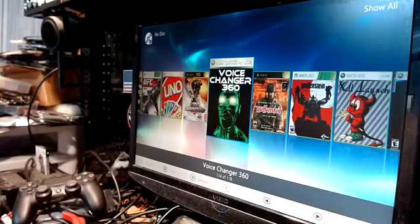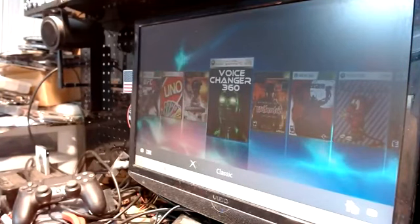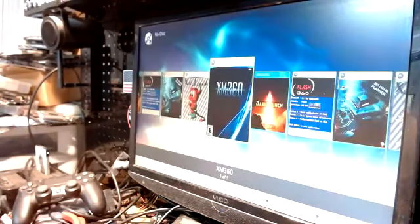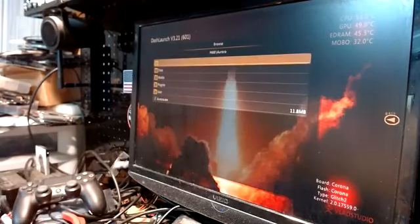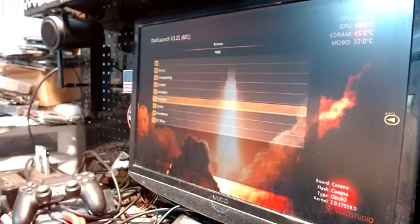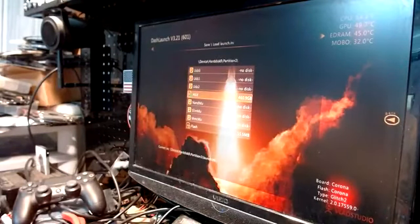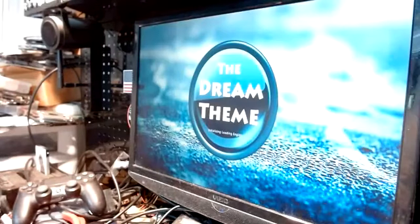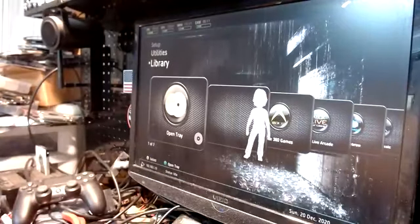Now we'll set this back to FSD Dash. Hit RB through to the homebrew section, hit A, run Dash Launch, go back to Paths, and set the default back to FSD — which is Freestyle. Select the default.xex, hit RB, bring it down to HDD, hit X to save, hit B to back out. It's going to reboot and run FSD. Really simple.